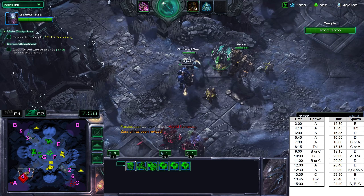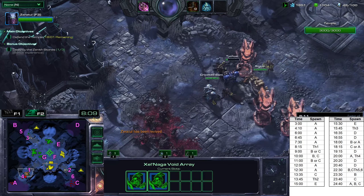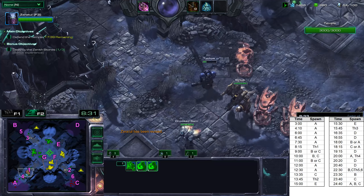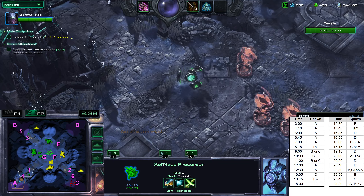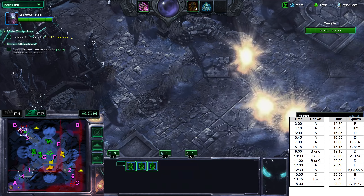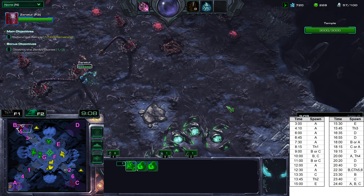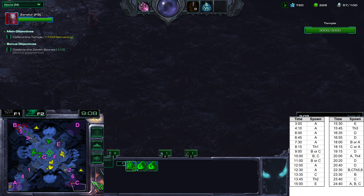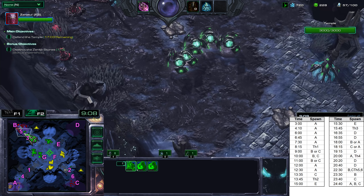After that, it will actually be the same as the ground version until 8:15 — the first Void Thrasher spawn. You can see on the timing on the right: 7:30 wave first, and the first Void Thrasher will spawn at 8:15. There it is, right on time.